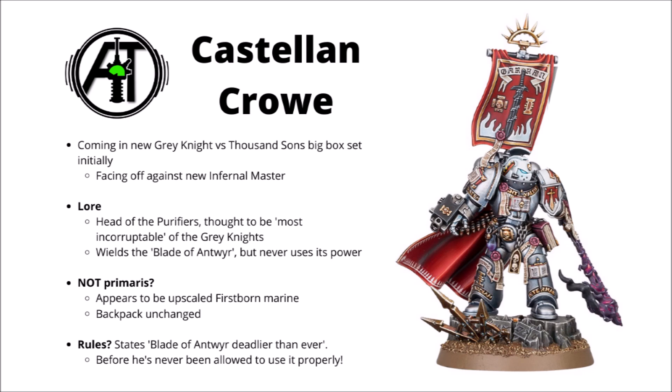In previous editions of the rules, despite carrying this very fancy-looking warp sword, Castellan Crow has essentially never been able to use it. It's part of the background that he has access to this enormously powerful combat weapon, but because he never harnesses any of its power, it's essentially counted as a normal close combat weapon for the last couple of editions. As to be honest, it has always been a little bit unsatisfying watching a guy carry around an absolutely enormous demon sword and then just hit like a complete wet noodle in close combat.